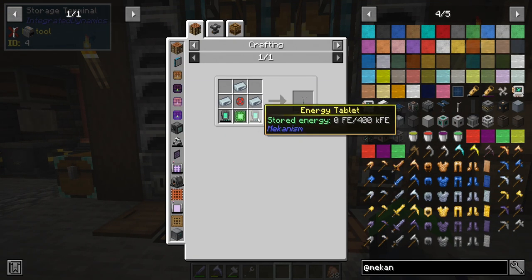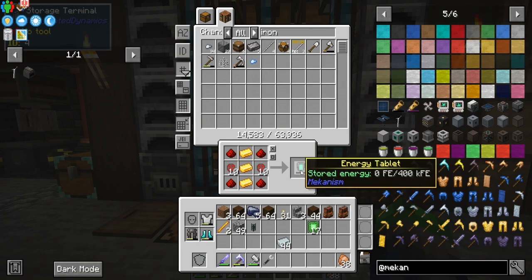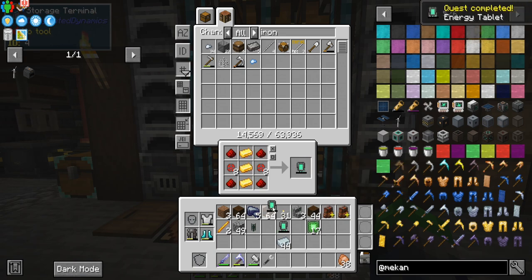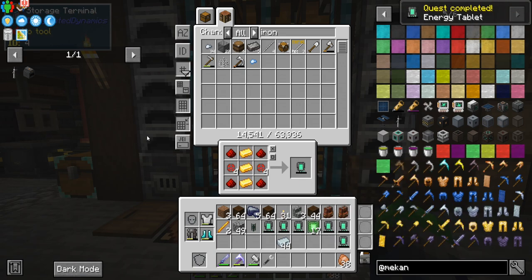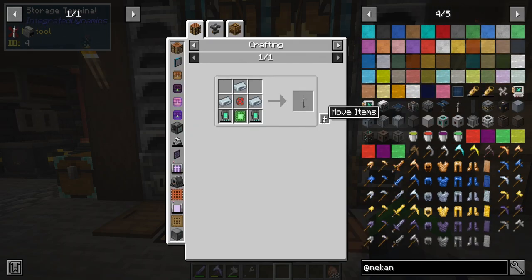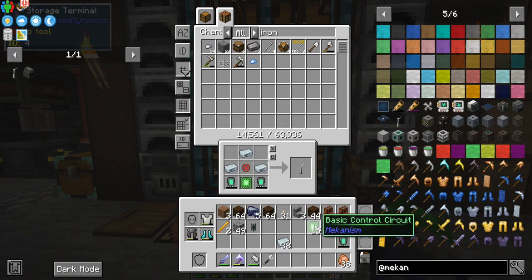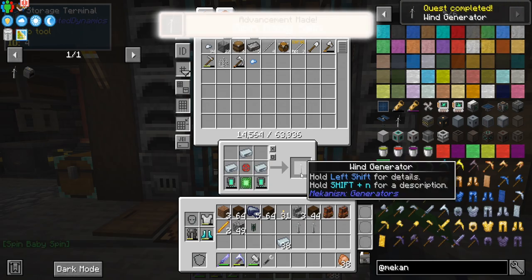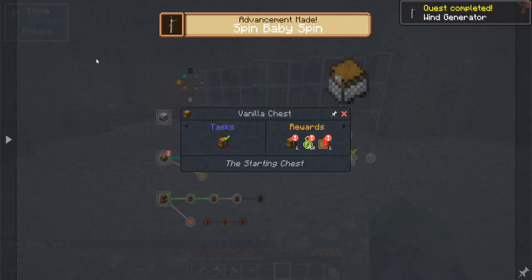We can go about crafting these guys up now — we've got a couple of these. One, two, three, four. We'll just make six of them for now and we should have the materials. There we go, they're in there. Perfect — that is exactly what we wanted.